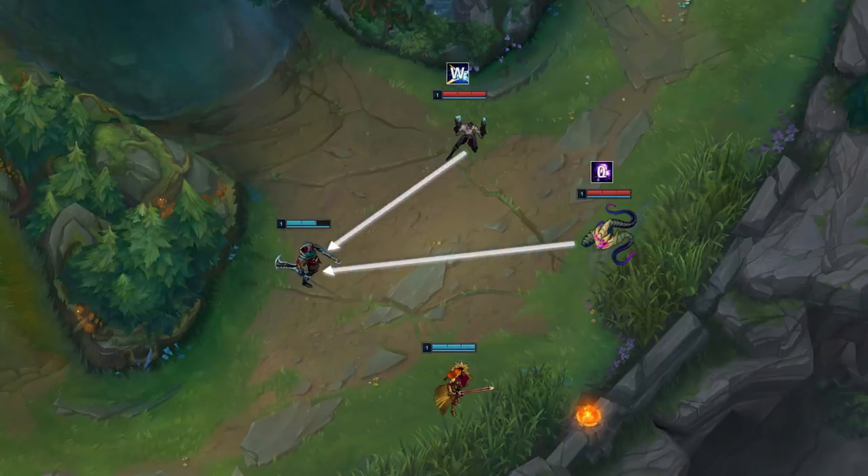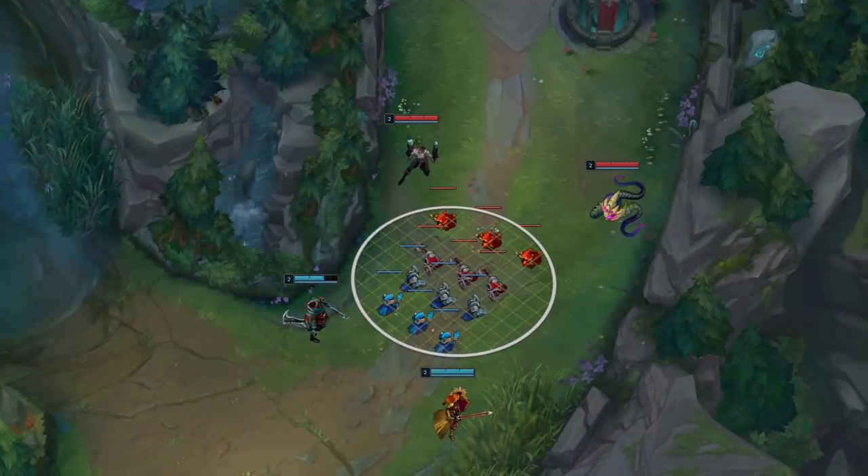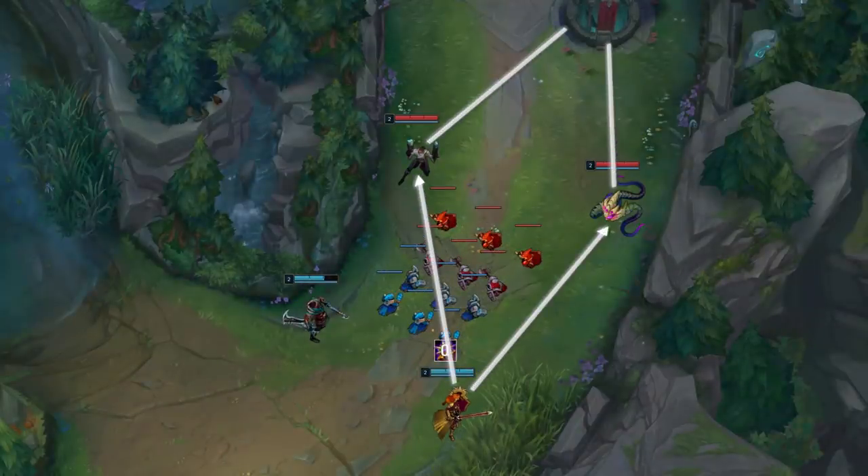However, Lucian/Vel'Koz have a strong poke and range advantage over Draven. This means their best chance is to accumulate poke damage early and often while keeping the wave as close to their tower as possible to farm safely and avoid giving Leona easy all-ins. To execute this, here's our game plan.